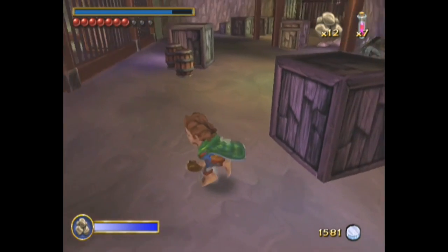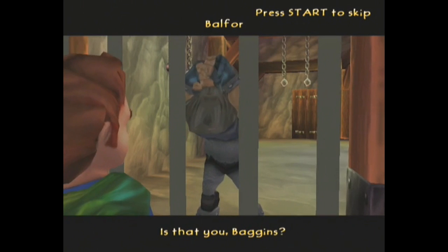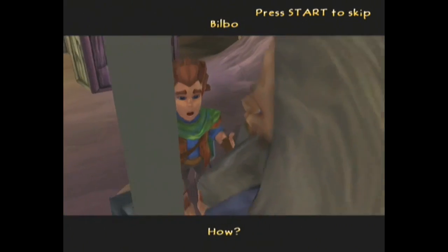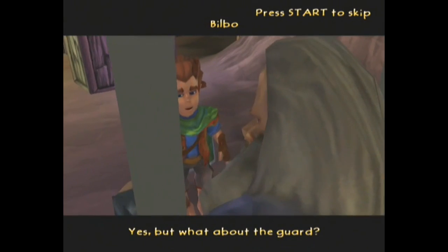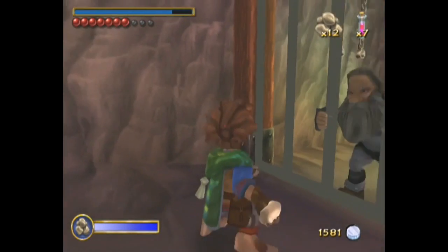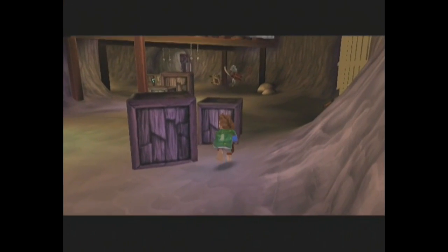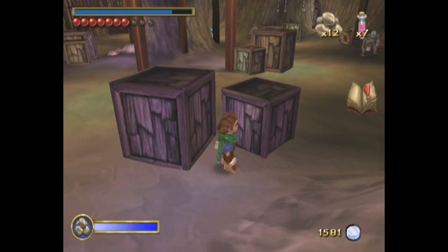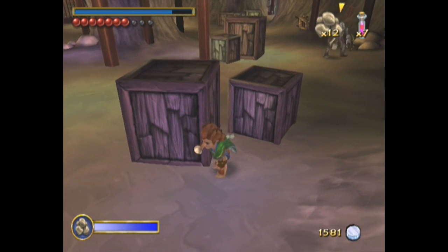Anywho, Balfour's in the cage and I gotta talk to him. 'Is that you, Baggins?' 'Shh! Don't alert the guards! Get me out of this cage!' 'That switch opens the gate to the cell!' 'What about the guard?' 'Once this gate is open, you won't have to worry about him anymore.' 'Hey, goblin! You're just a filthy spawn of an elf!' 'Shut up!' Sick burn, Balfour. Really racist towards elves, but whatever.